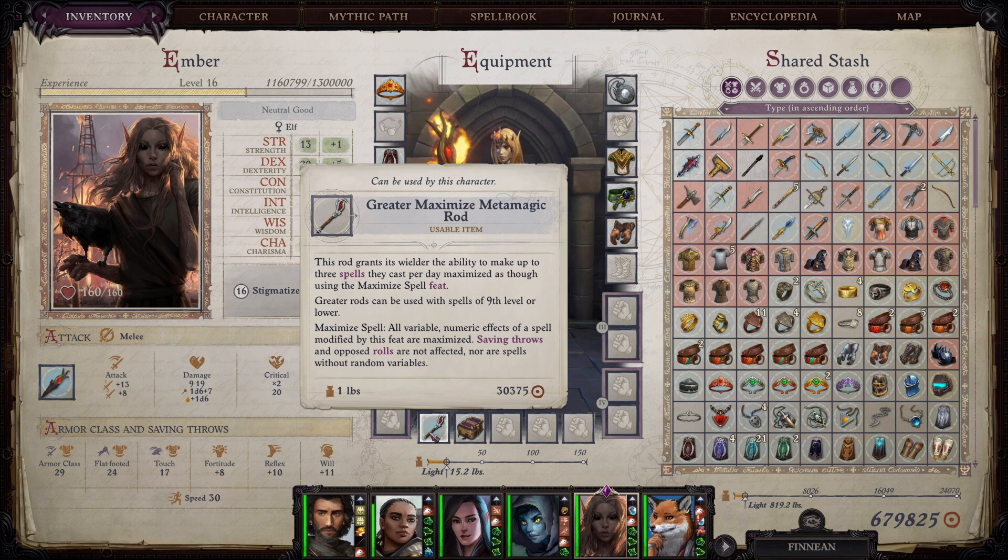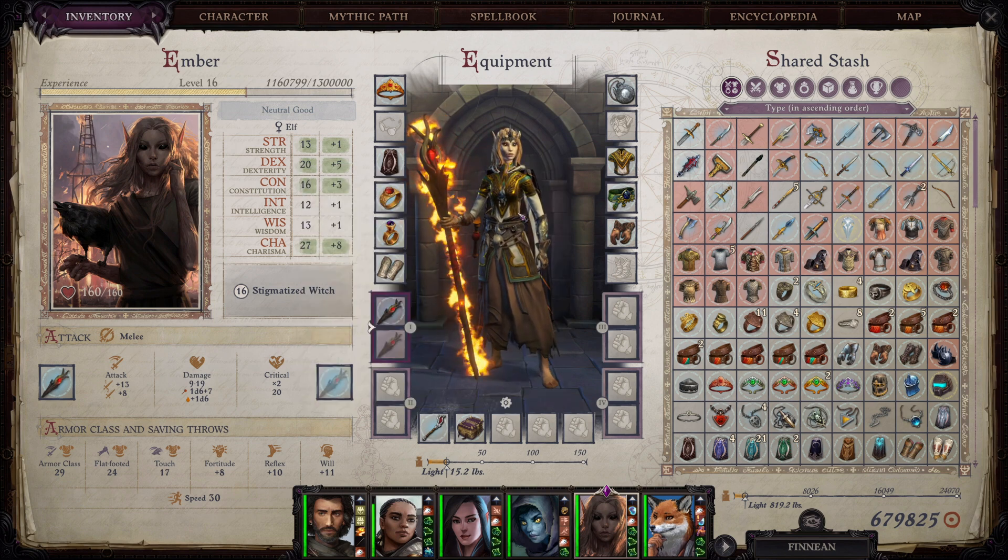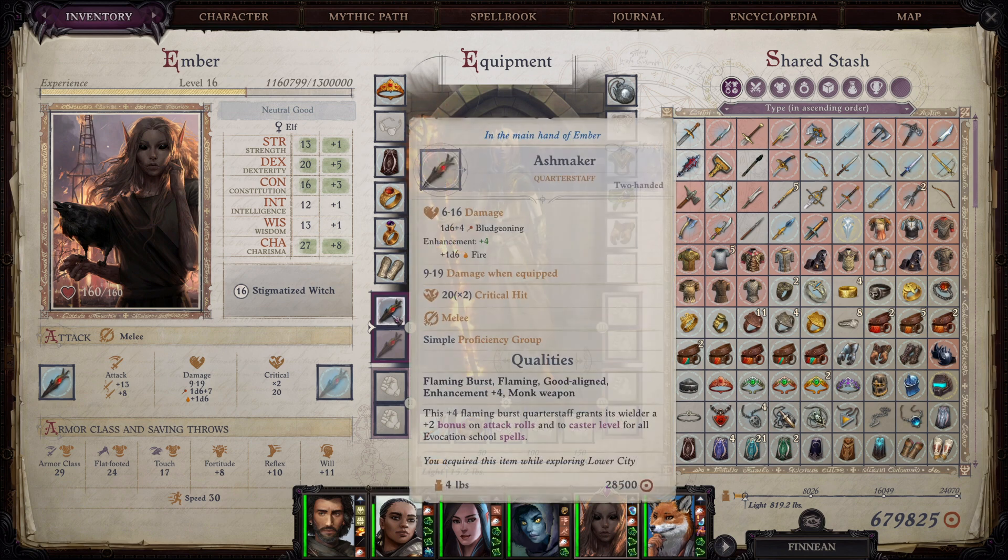Now for gear, which is really where most of her damage comes from. Remember, we won't be picking up a lot of this until act three. In act one and two, Ember is primarily going to be a healer and utility caster. She'll get some damage spells to use where applicable, but she'll also get a ton of healing spells, and her hexes let her put enemies to sleep, which is handy early game.